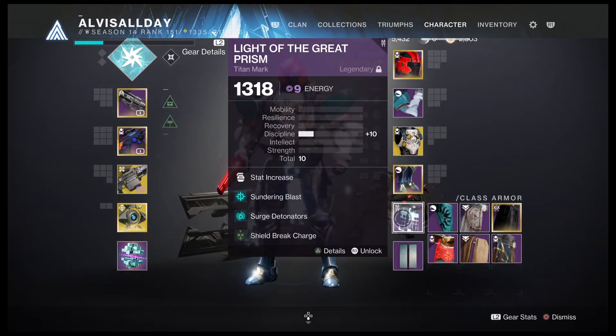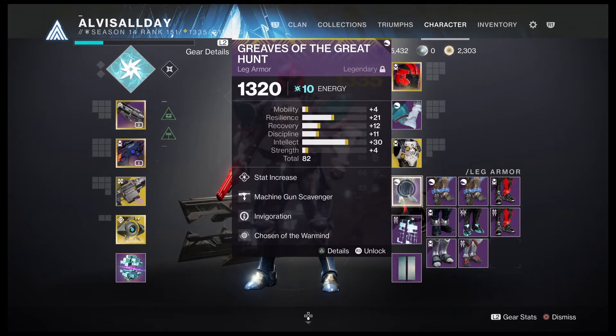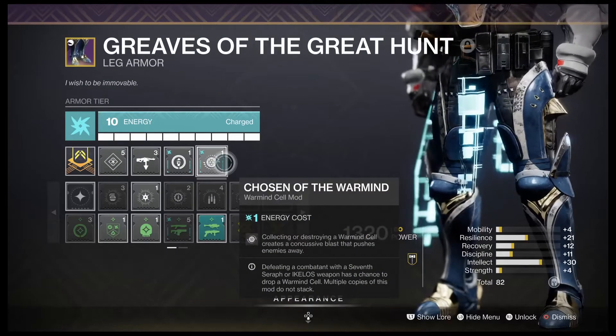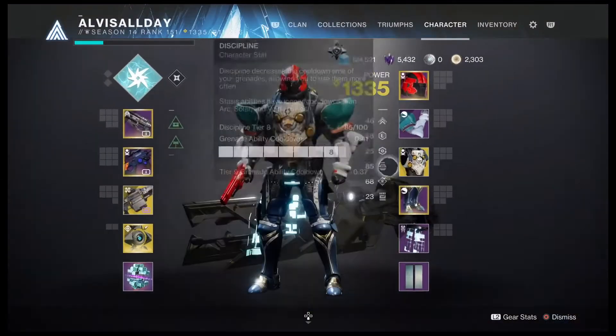I'm using Surge Detonator so I can use my arc grenade to stagger overload champions. Sundering Blast — every time I stagger them it's going to emit a wave of damage off of them. Shield break to be charged with light. Chosen, Warmind Cells, Invigoration, machine gun scavenger. If I destroy a warmind cell, I push back my enemies.